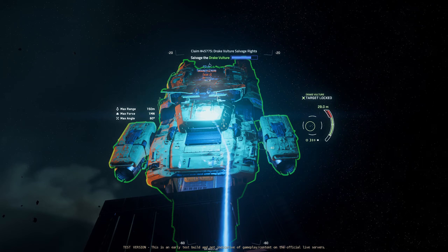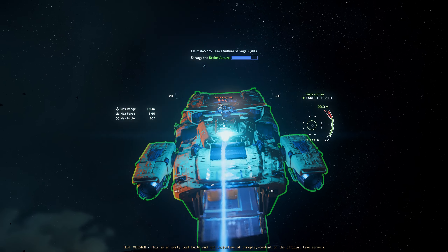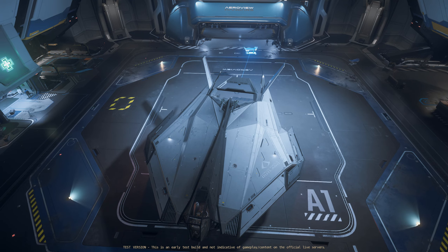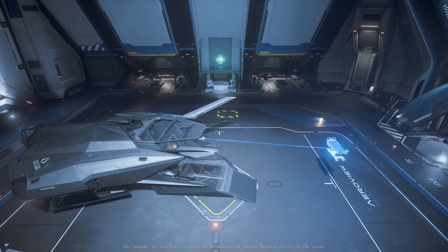Those tractor beams aren't just for cool new ships though. They've also made their way to every ship that was supposed to have them, such as the classic Consolidated Outlands Nomad, finally letting you fill your hovering Cybertruck without even looking out the useless back window.